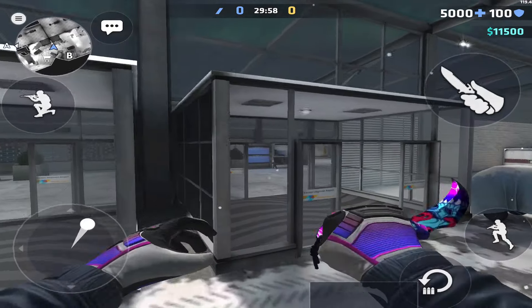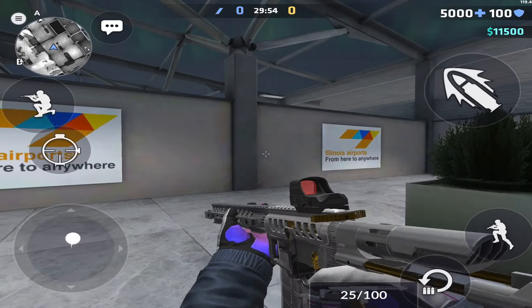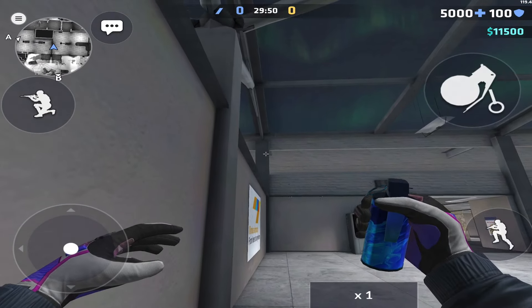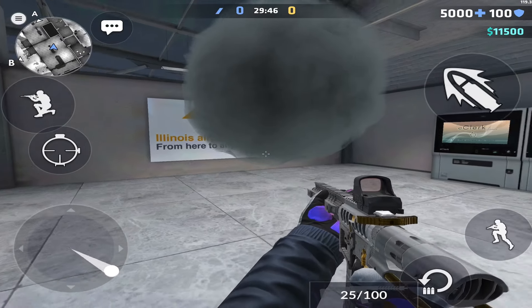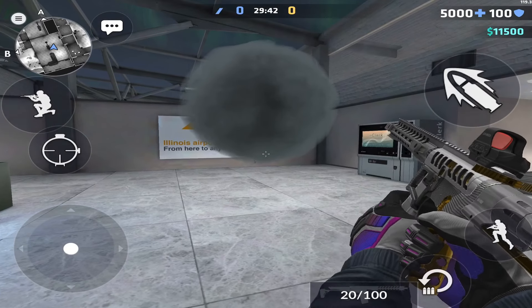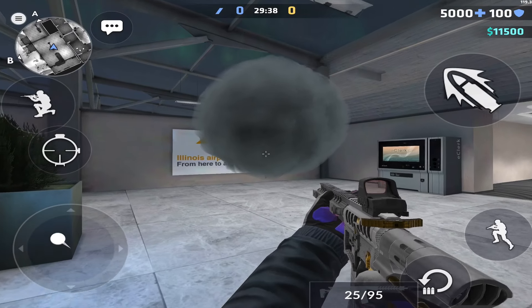We have a lot of smokes for the next map which is going to be Grounded. Before I show the smokes I wanted to show you guys something else real quick. As you can see, when I throw a smoke on this ledge it seems to be the perfect height for a one-way smoke. You'll be able to see like the feet level but the upper body will be covered.